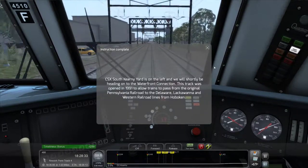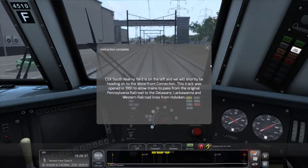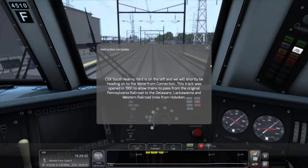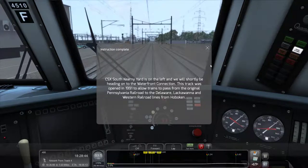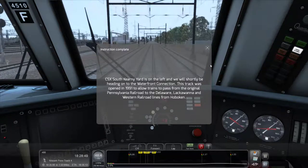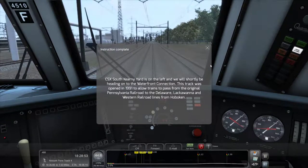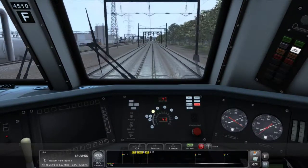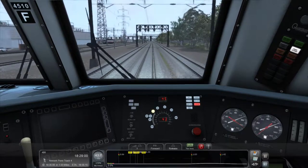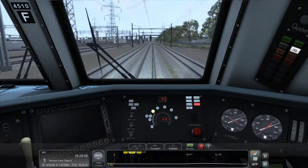CSX South Kearney yard is on the left and we will shortly be required to apply the brakes. The border connection on this track was opened in 1991 to allow trains to pass from the original Pennsylvania Railroad to the Delaware, Lackawanna, and Western Railroad lines from Hoboken. I already tried to record this once and I couldn't read any of the prompts — I was too busy with the controls.